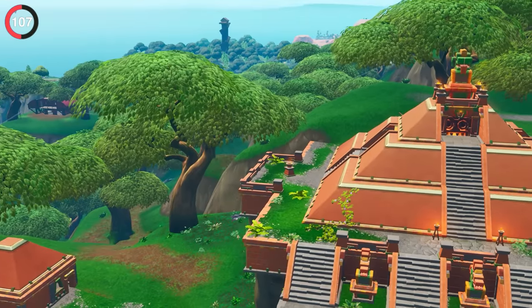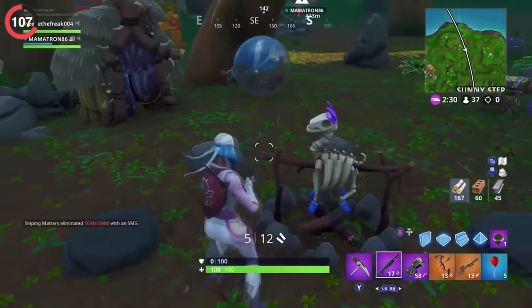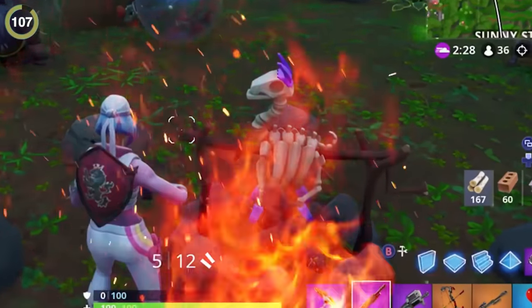But if you're sitting around a campfire, just make sure you're not roasting a llama. In the old jungle biome, Epic hid a small tribal village, and you could literally find a llama skeleton being cooked on the fire. It was horrifying.